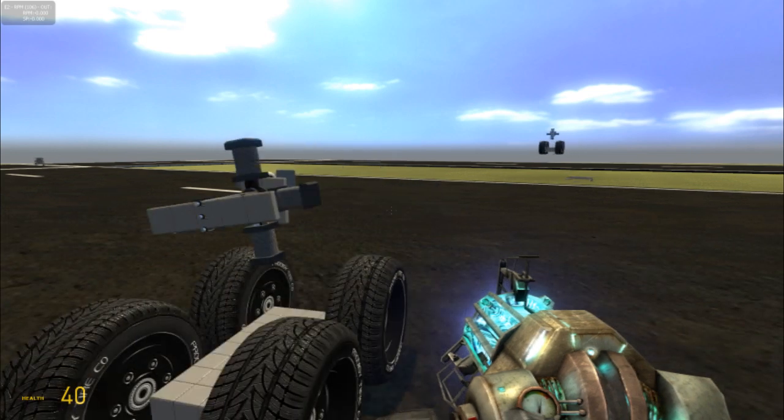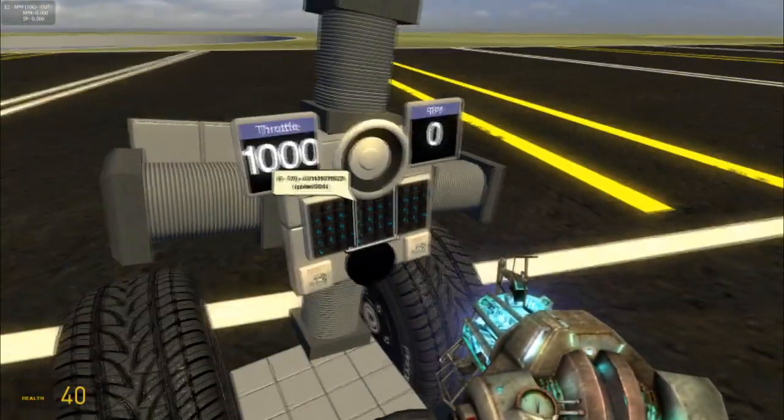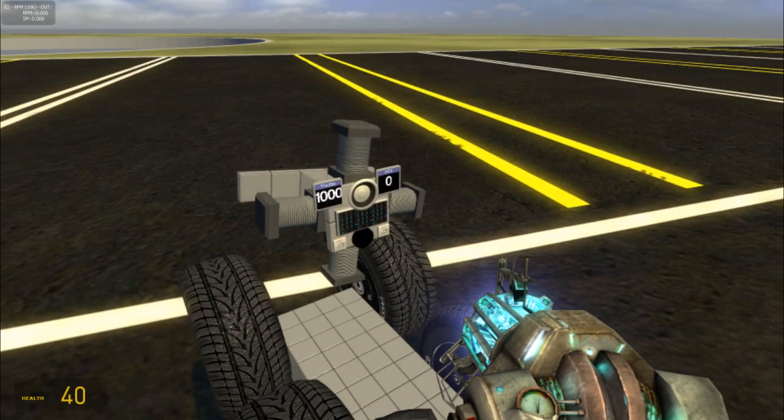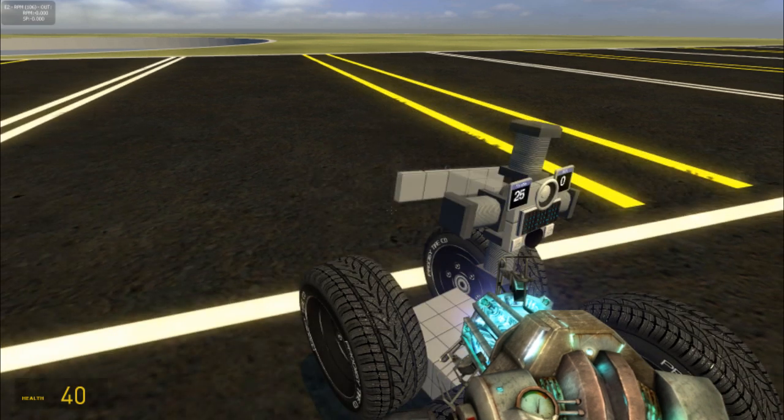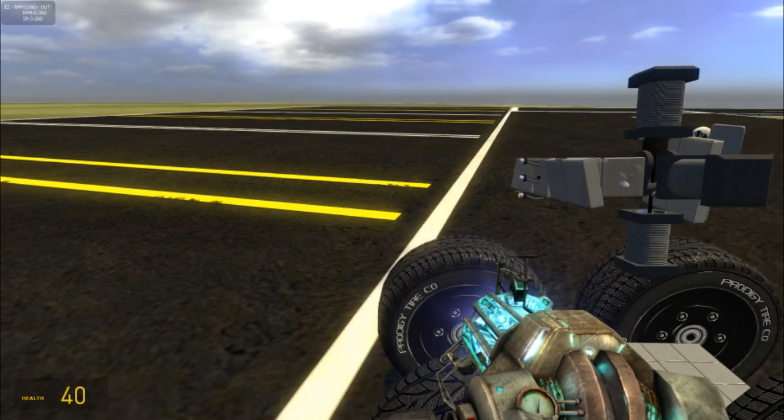But aside from that, I got all my controls here. Eight increases throttle, two decreases, five is on. Seven increases the pitch of the blades right here — you can see the pitch changing. And one decreases.